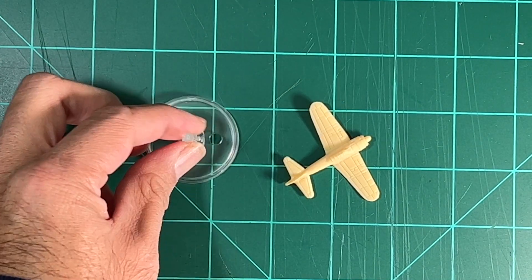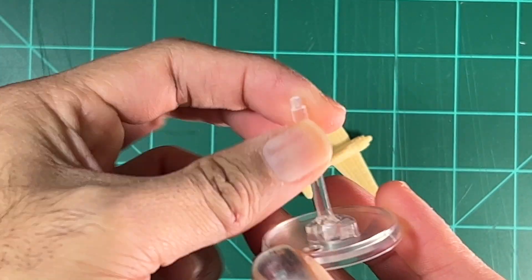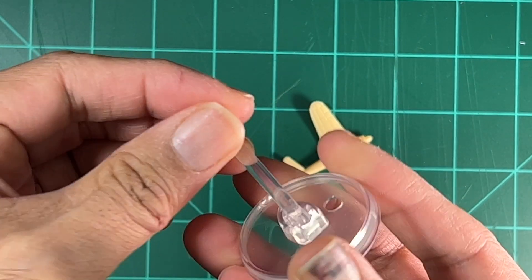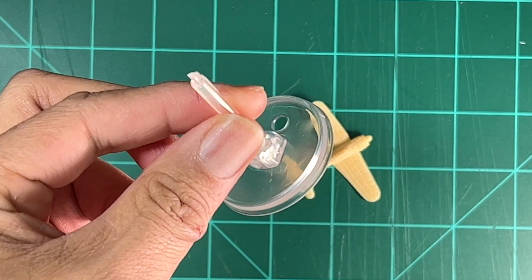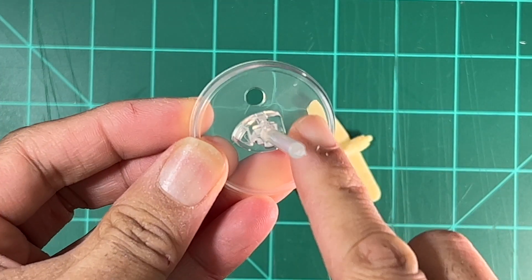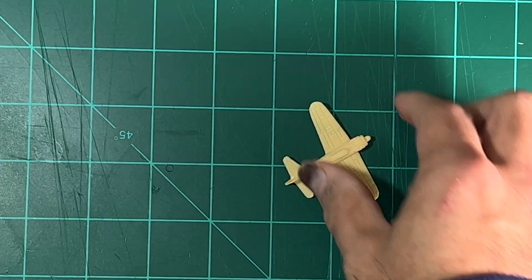First we have the advantage flying base. As you can see, it's just the standard base that denotes the advantage, disadvantage, and neutral positions for the model. You also apply your pilot disc to this right here.